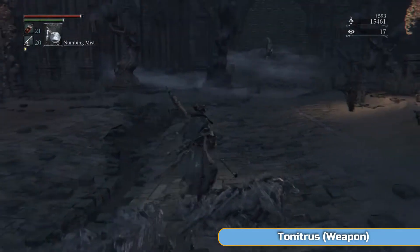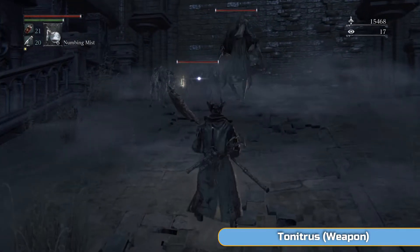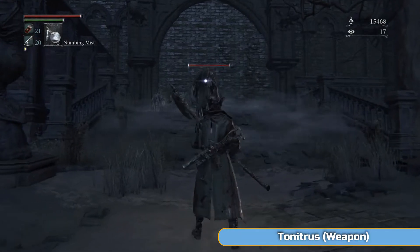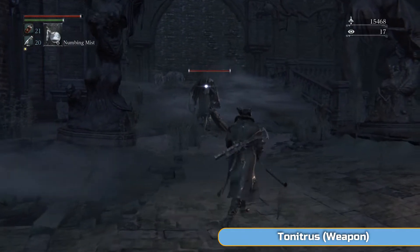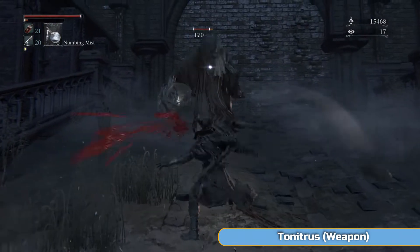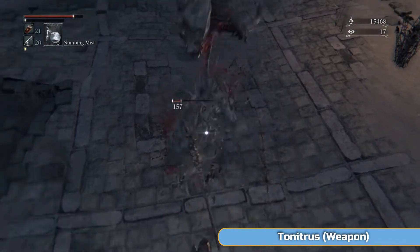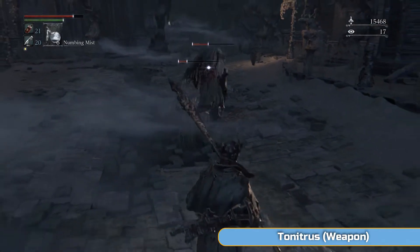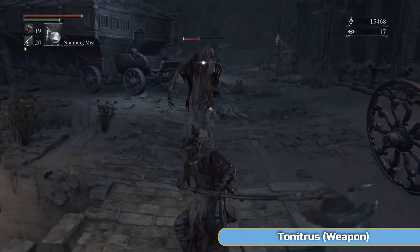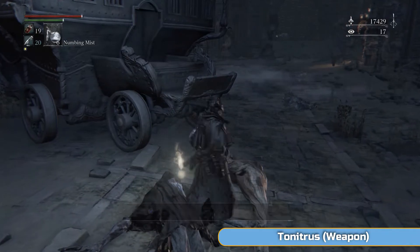I'm going to try and get the Snatcher alone without any dogs following him, but that does not go well. Probably best to just charge in and do an R2 and take the dogs out right away. I've got just his attention, which is good. I'm going to wait for him to come down, but when I do hit him and he does the rage transformation, a dog comes after me — which is not good, it really messes up my flow. These guys are quick; you can't stand around, you need to put some distance between you and them. Once they've just finished a move is the best time because they'll come charging at you again, giving you that opening.